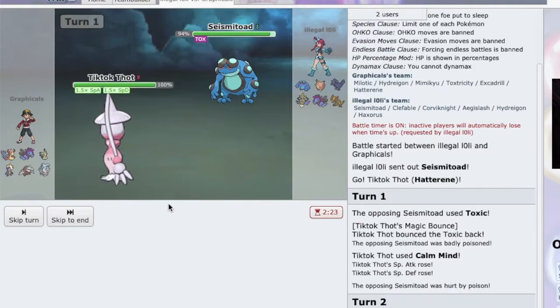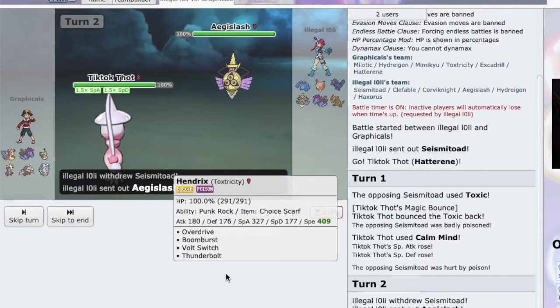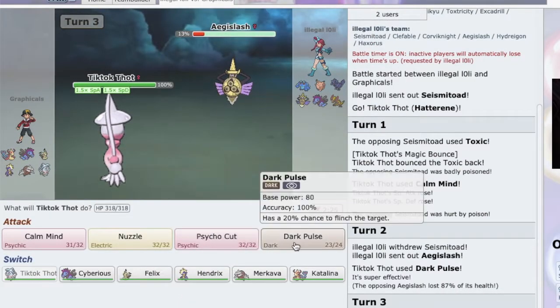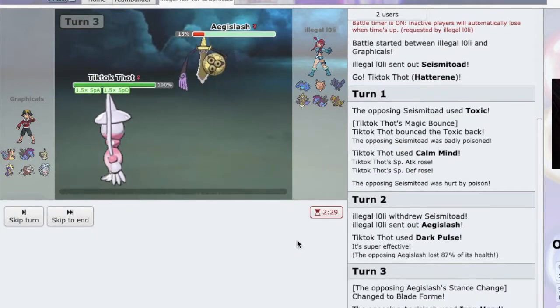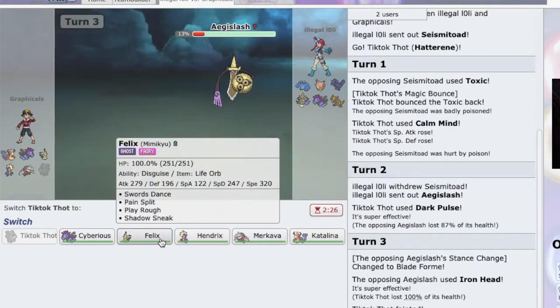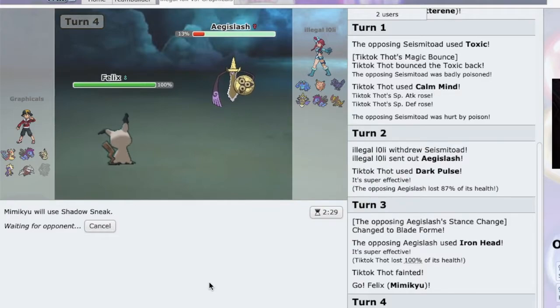That was honestly probably the best move we could have made — oh look at that prediction! I honestly clicked it not thinking that was gonna come in. Iron Head killed me. Okay, now I just go into Mimikyu and Shadow Sneak.